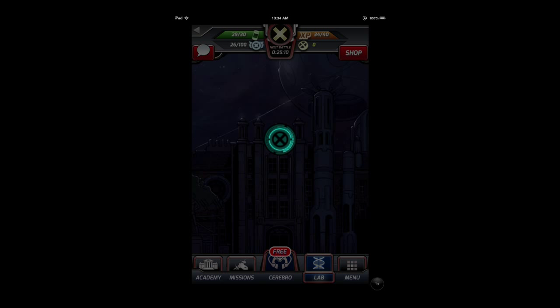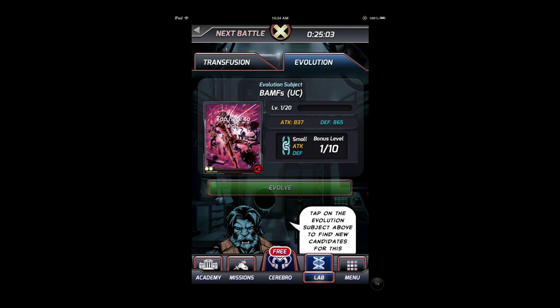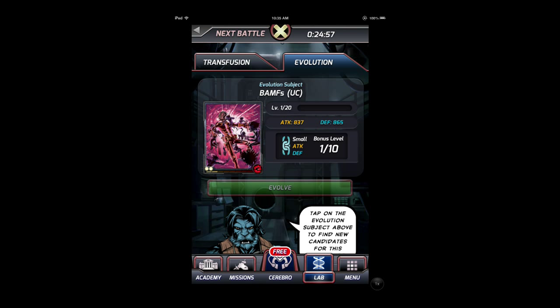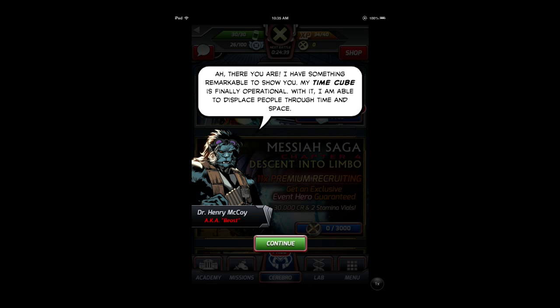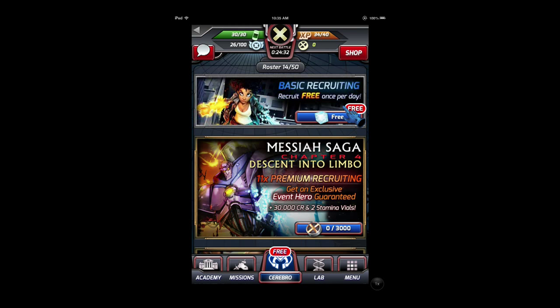Another feature is Evolution: if you have two of the same card, you can evolve them into one stronger card. That lends itself to Transfusion, where you take multiple cards and continue to make one card as strong as possible. That's pretty much how people keep boosting their X-teams. Some of the best cards are earned from event rewards, so those tend to be the ones you want to be boosting during the lab.